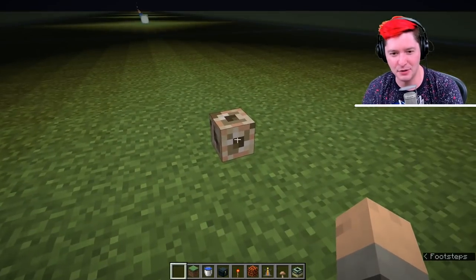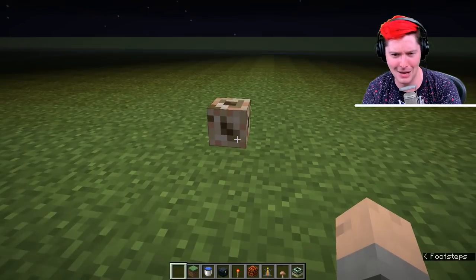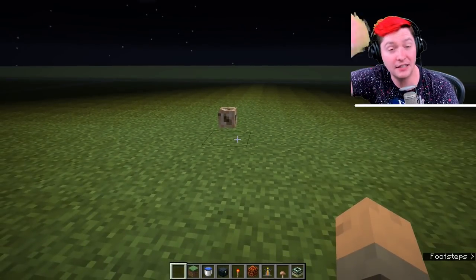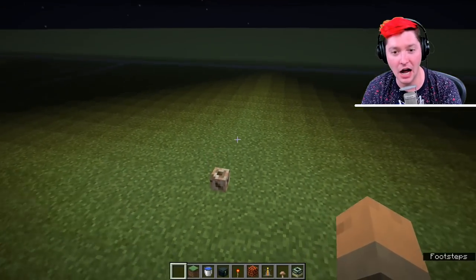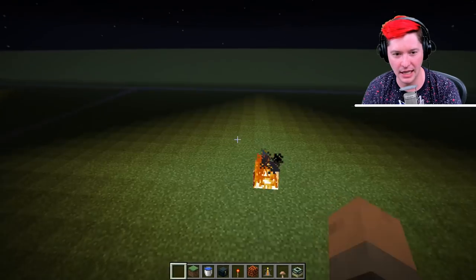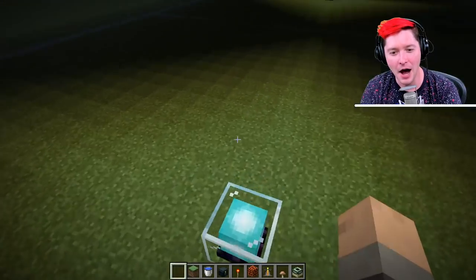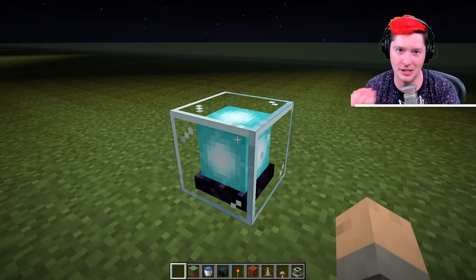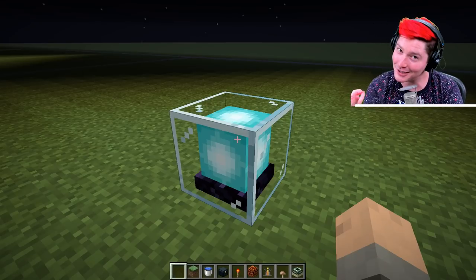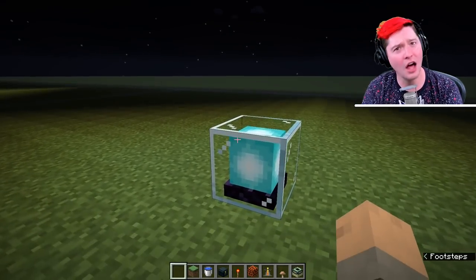No one would think the conduit was generating light — someone might ask where you're getting all this light from and you'd say your conduit. You can place it in the overworld without needing water. Also, fire does maximum light level. Beacons also do maximum light level, although they are very expensive — you need to destroy a wither, which requires three wither skeleton skulls, making a beacon block is a lot of work.